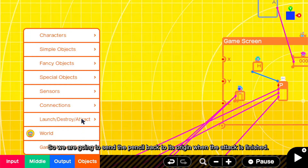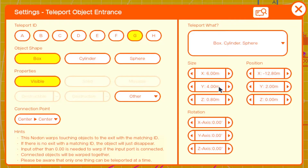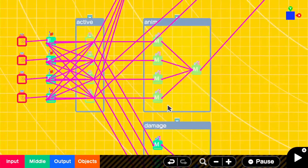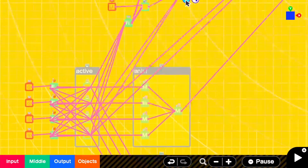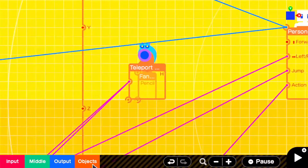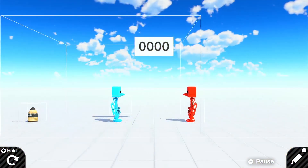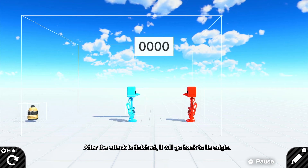So we are going to send the pencil back to its origin when the attack is finished. Pull out a teleport entrance G and parent it to the person. Connect kick timer to a NOT nodon and connect to entrance G. Place the exit G at the pencil origin. Now when I press the kick button, the pencil comes to person nodon. After the attack is finished, it will go back to its origin.